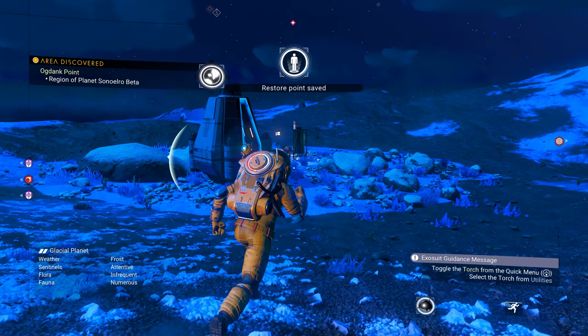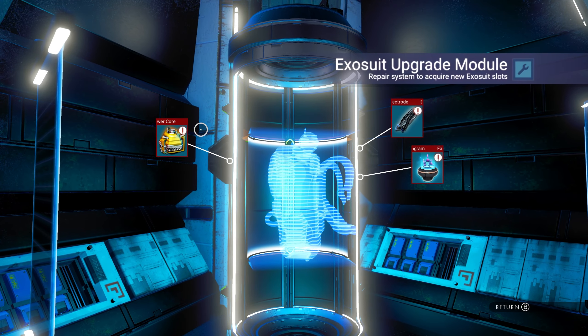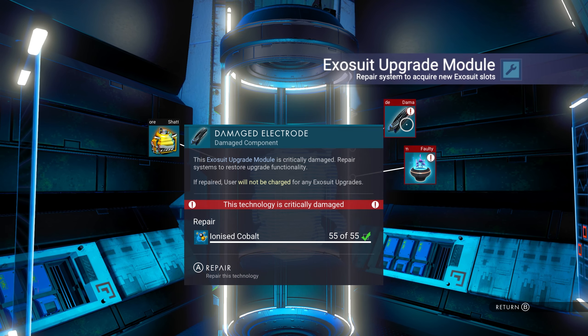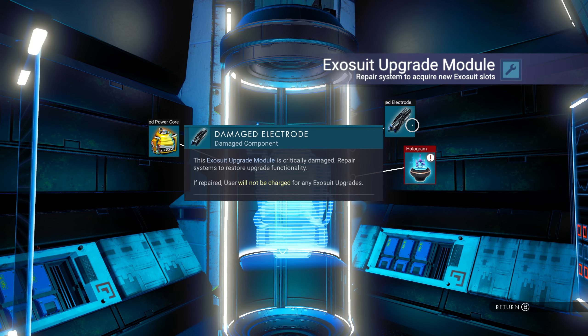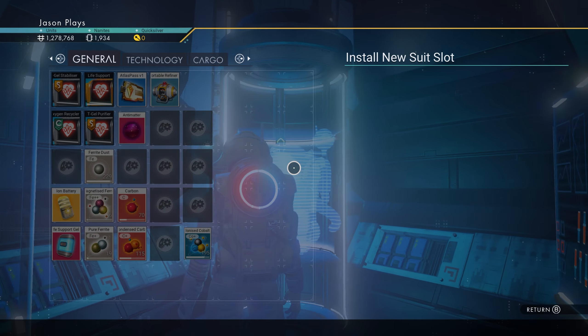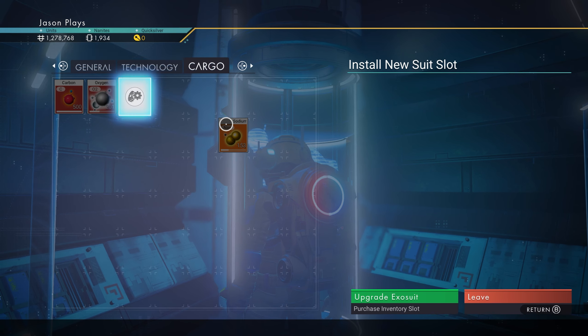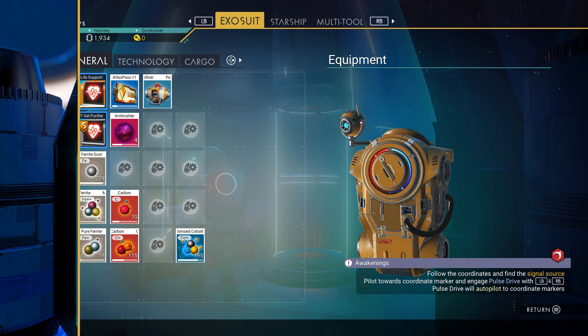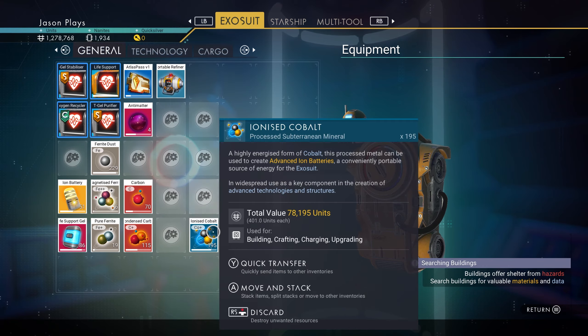I have my antimatter right here — I have my ionized cobalt and my sodium, so we should have everything we need. I try to keep it all on me. You need 45 sodium nitrate, 40 oxygen — we got that — 55 ionized cobalt, we collected a whole bunch earlier. And we need one antimatter, and antimatter is the hard one. That's the one that's going to be impossible to get. Let's upgrade — we're going to do our cargo. While I'm inside, that way I don't take any damage.